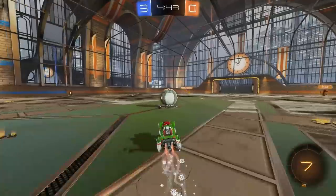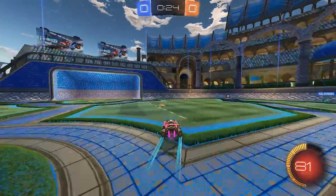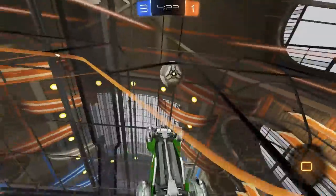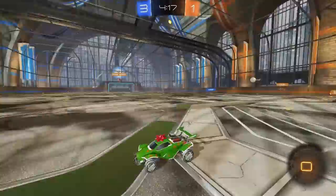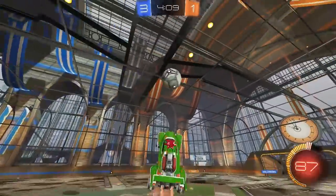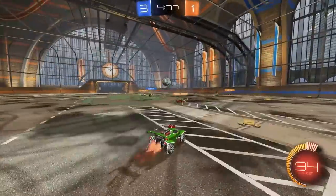Moving on to supersonic power sliding. This is something most of you probably know, but if you don't, you really should. Basically, when you're going supersonic, if you hold power slide and go forward, you'll keep your supersonic speed and trail without having to use boost. That helps you save a lot of boost. It's also useful going into a wave dash — you can hold power slide, keep your momentum, and reach supersonic without using any boost at all.